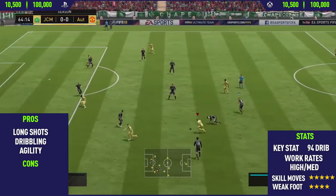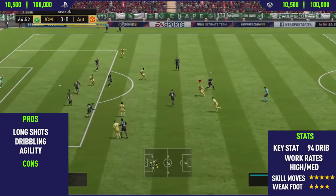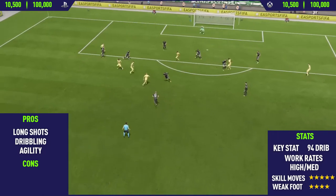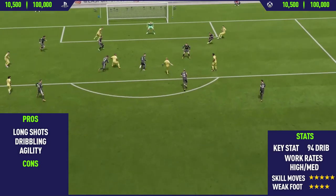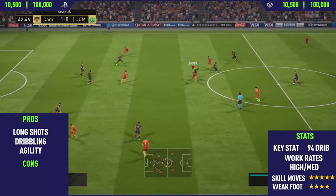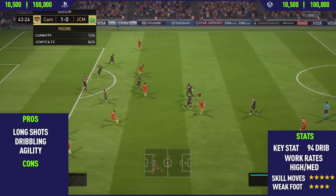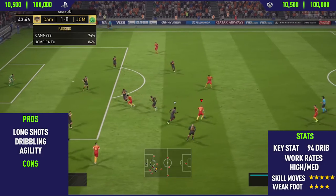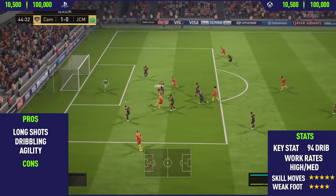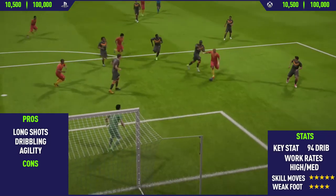Moving on to the next pro: this guy's dribbling. He has a very unique dribbling style — I don't think any other player in the game has the same style. He keeps the ball so close to his feet and has a spring in his step. When dribbling, there is literally no way you can catch him because his agility is so high and his dribbling is so, so good. It's just beautiful to play with, and he's just such a good skiller. I wasn't really expecting too much when I started reviewing this card, just because he does have an SBC card with the exact same rating, but this card has a few better stats in the attacking categories, and those few extra stats just make this card feel so much better than his SBC card.